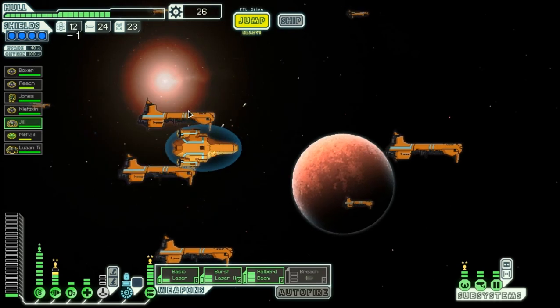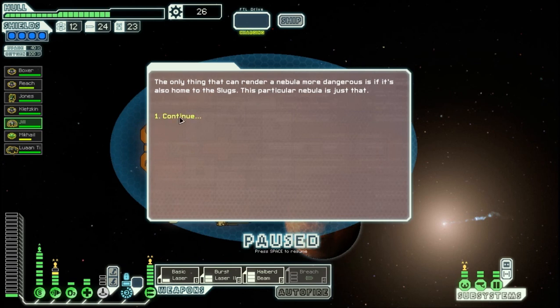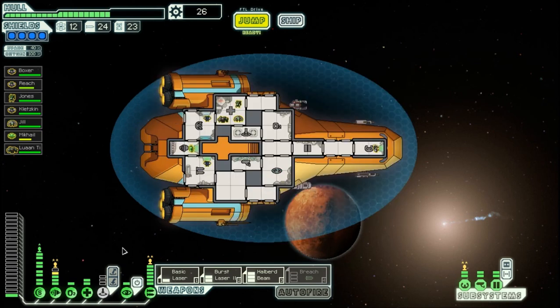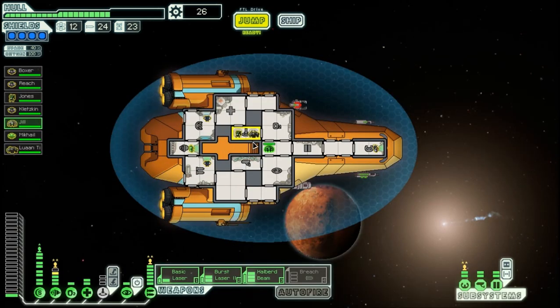To the next sector — a slug-controlled nebula or an uncharted nebula. Let's go to the slug-controlled nebula just for fun. The only thing that can render a nebula more dangerous is if it's also home to slugs — this particular nebula is just that. Nevertheless, I am not too worried about the slugs. After healing up my crew and putting everybody to the correct weapon stations, we have a quest beacon here. I am going to pause for now.